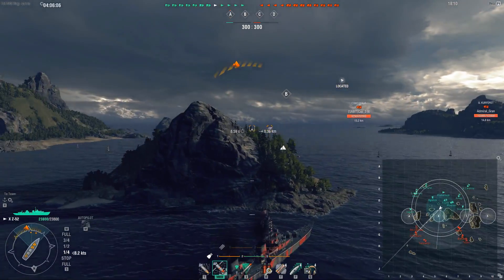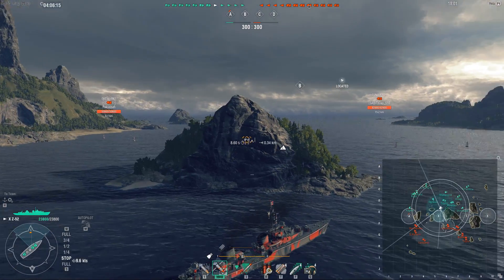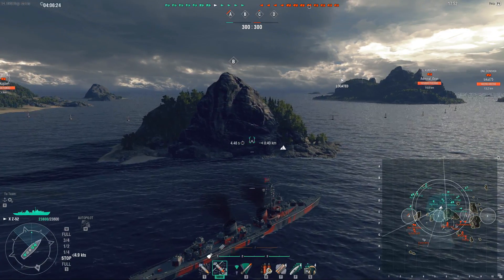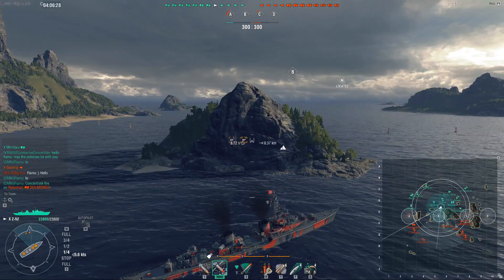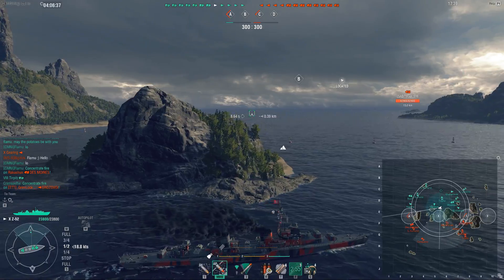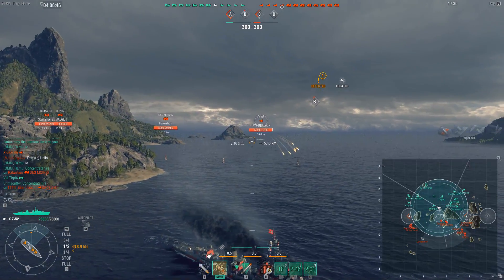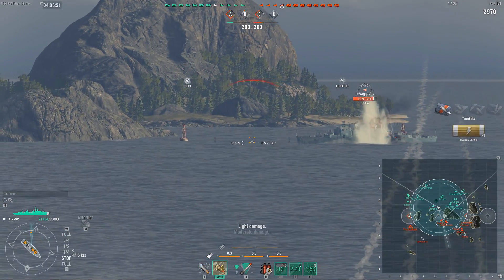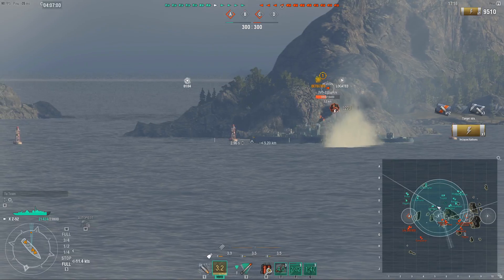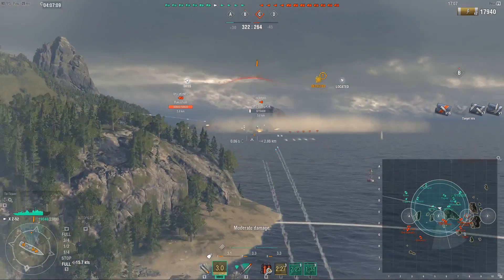So I intentionally park behind the island because the Z-52 doesn't have that good concealment — it's 6.1 km, which means you get outspotted by most other destroyers in the game. I hide behind the island to allow him to push into the cap, because the Z-52 has a unique tool that makes it especially strong: Hydro Acoustic Search, which allows it to spot through smokes and spot people at 5.9 km. I pop my speed boost to get around the corner, and I get spotted — the Gearing is here. I pop my smoke, pop my hydro, he can no longer see me, I can see him. You might notice I am shooting AP, because on thick ships like the Gearing, your AP actually has time to arm, and the Z-52 AP is extremely strong against destroyers.